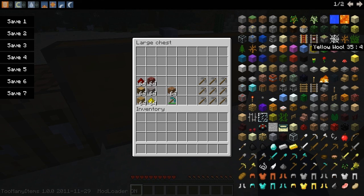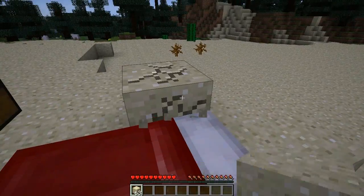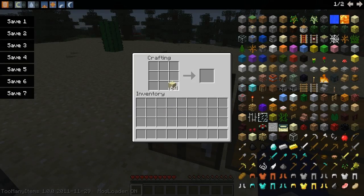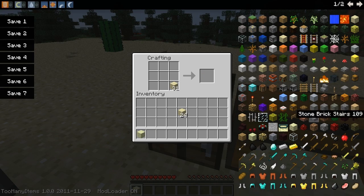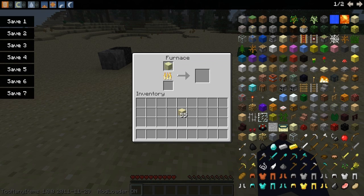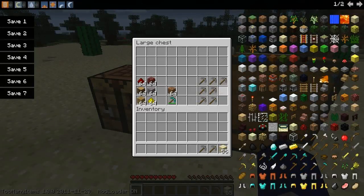To make compressed glass you need to have compressed sand first. So let's make compressed sand at the crafting bench — fill it up like so. Then find some coal or charcoal, take the compressed sand, put it in the furnace, and it will smelt into compressed glass.